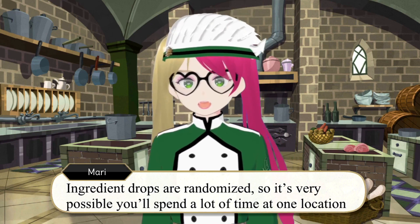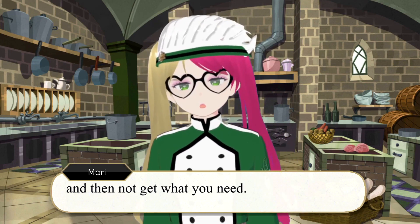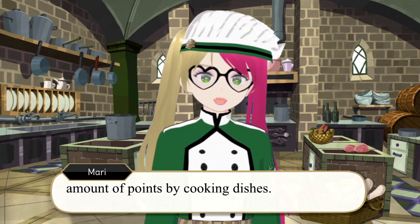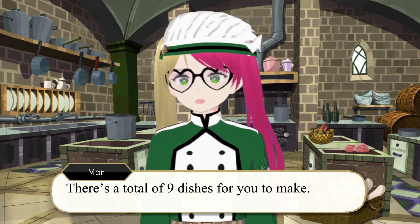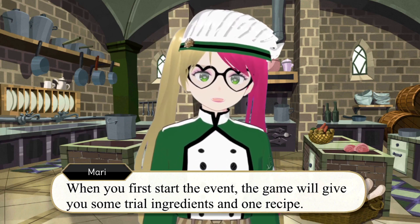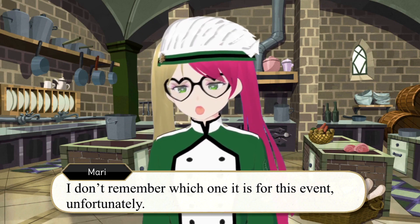Ingredient drops are randomized, so it's very possible you'll spend a lot of time at one location and not get what you need. Different locations have different ingredients, and some are also locked until you earn a certain amount of points by cooking items. There's a total of nine dishes for you to make. When you first start the event, the game will give you some trial ingredients and one recipe — I don't remember which one it is for this event, unfortunately.